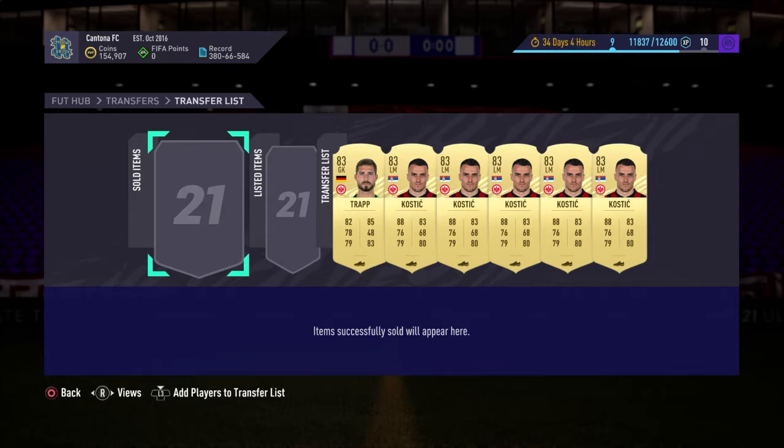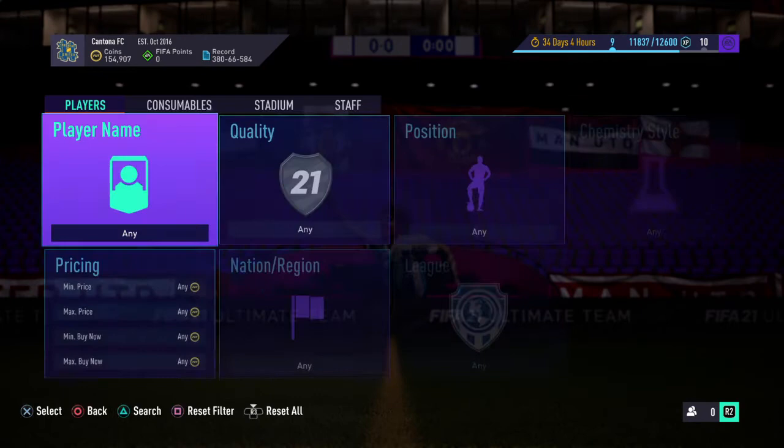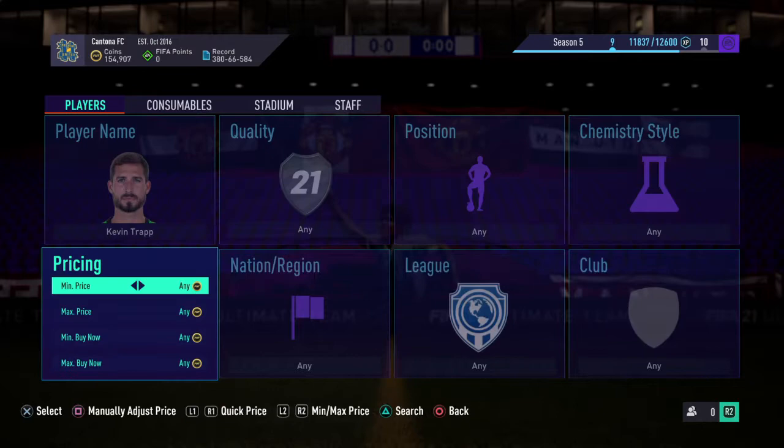Going straight into it, some of the cards we're going to be looking at today are informed fodder cards and things like that. I'm going to start investing in a load of these Kostic and Kevin Trap cards. The reason for that is because the price of 83s right now is just too low — it's too low to be true.